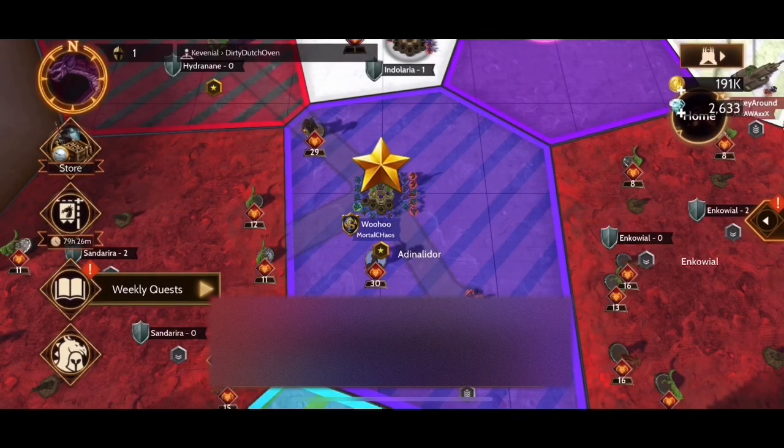There are three ways to get gold in Atlas I will be talking about today, which are the following: beasts, missions, and gold packs. To begin with, let's talk about beasts.